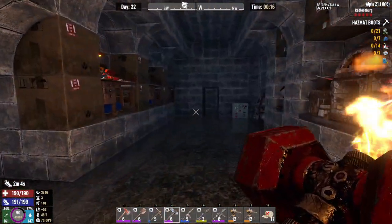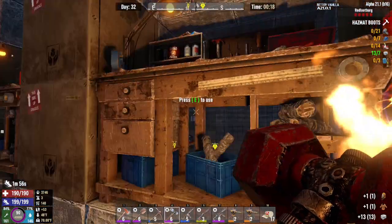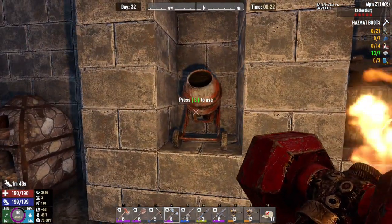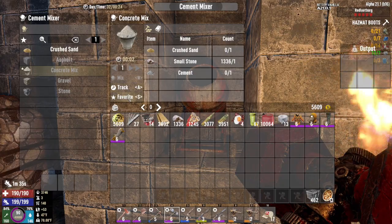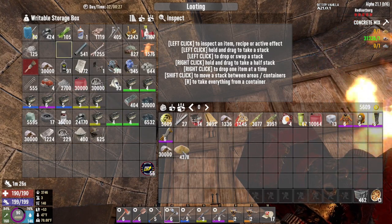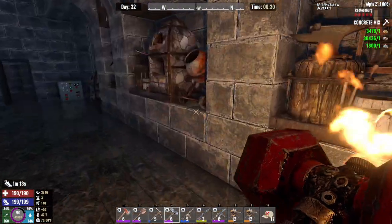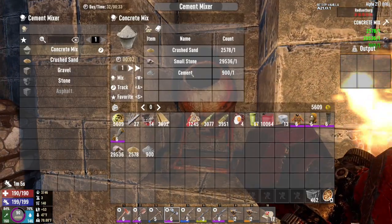We have the tape, we have both of those, we have both of these. Almost done here. In order to make the concrete mix, let's track that. I've got plenty of stone, stone, sand, concrete. So can we make 900? 900 — we can. Let's make 900. That's going to take a while.